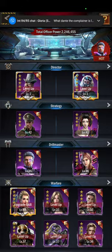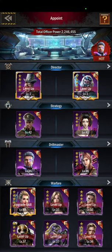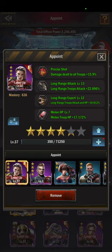It comes down to the stats that these two officers give you, and we don't do a good enough job talking about it. So I highly recommend that everyone take this challenge — level up your officers, get them all around the same level for your strategy, drill master, and warfare officers. But I would level Zeus and Alexandria first, because they will win you fights you weren't supposed to win. Everyone else will just make sure that you have a good, solid base to work from.